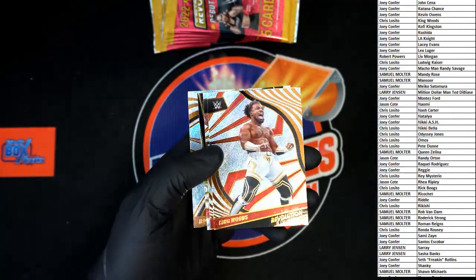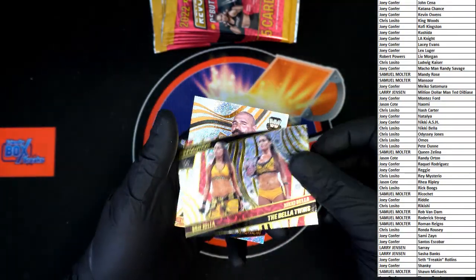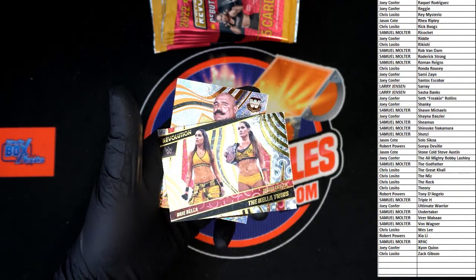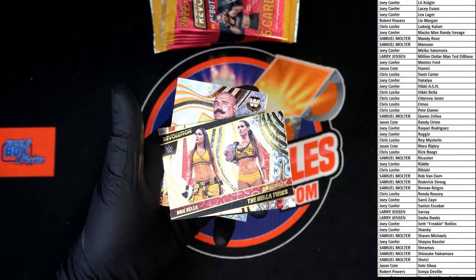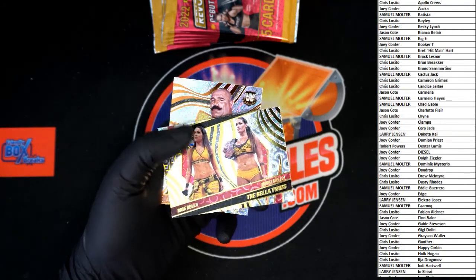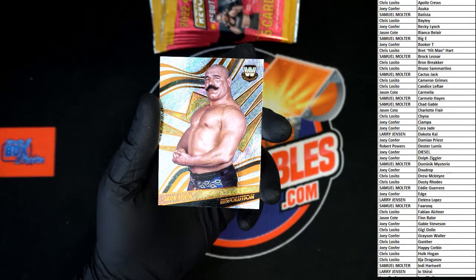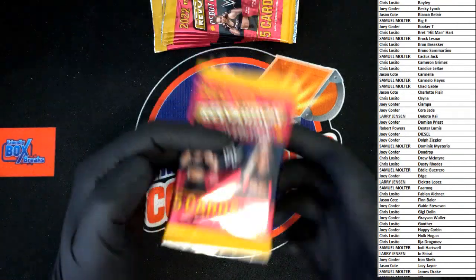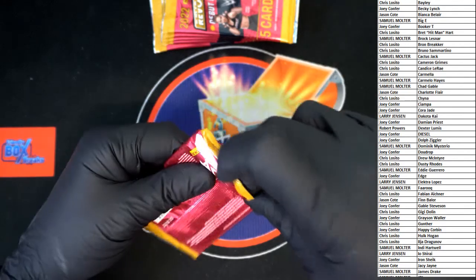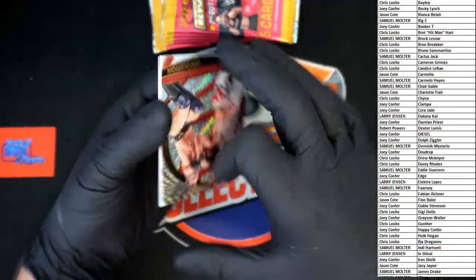Next pack: The Boss, King Woods, Odyssey Jones rookie, and the Bella Twins. Who's got the Bella Twins? I don't see them on the list — we may have to random that one at the end. It says Nikki Bella, Brie Bella — I'll have to check. Brie being the first one, neither name is on there, so we will do that random at the end. And of course the Iron Chic going to Joey C.